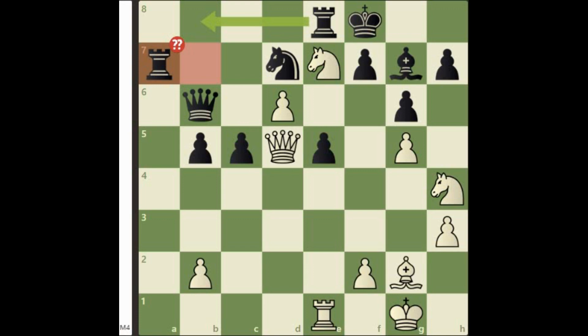Hello guys. Today we are back again with another ultimate chess puzzle. It is white to move and win. This position is from a recent game played between two grandmasters.